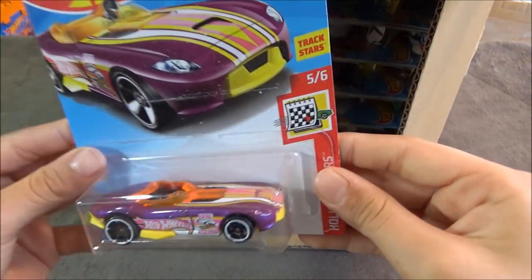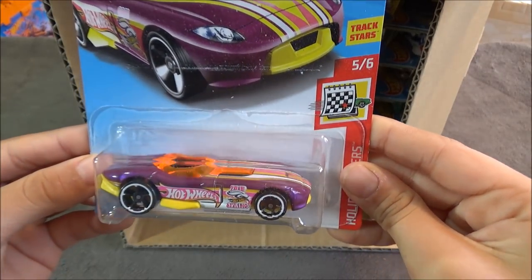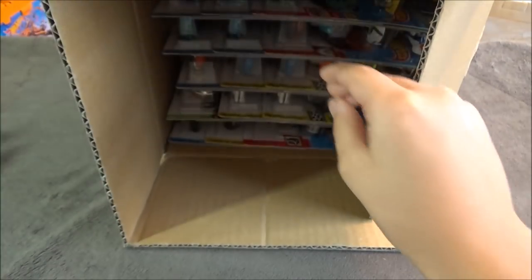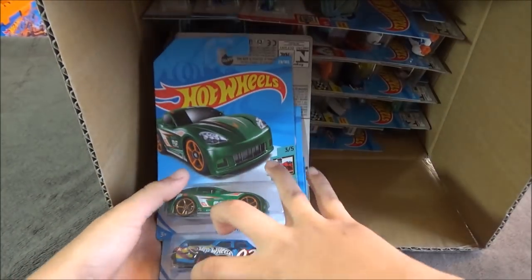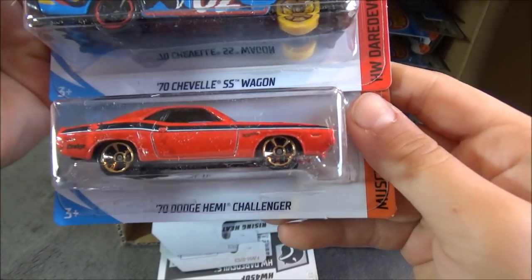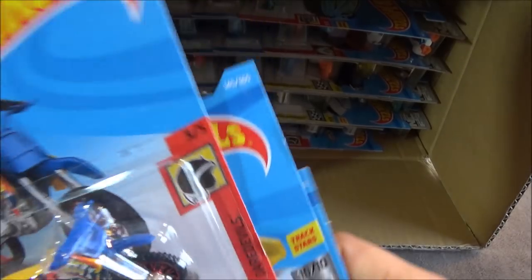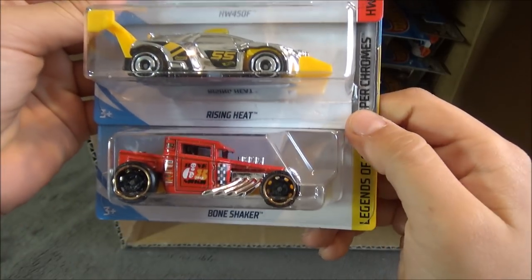Next up is the Roadster — this one is not the normal treasure hunt, this is a different version. Then we have the C6 Corvette in green, the 70 Chevelle SS Wagon, and the 70 Dodge Hemi Challenger. After those are the HW450F, the Rising Heat, and the Bone Shaker.